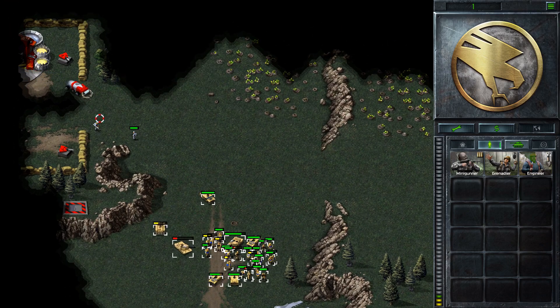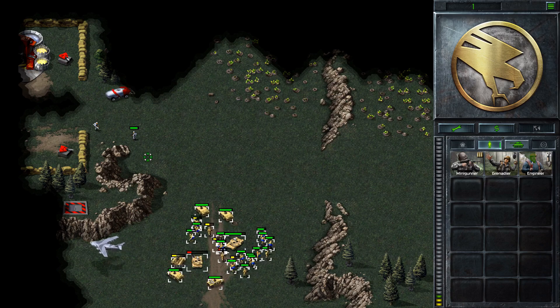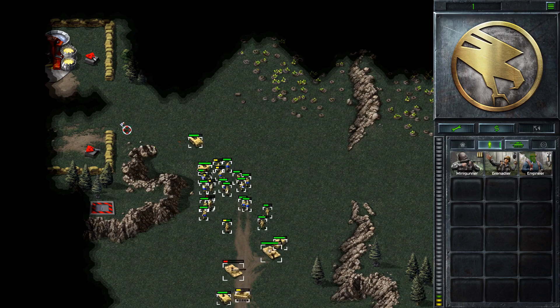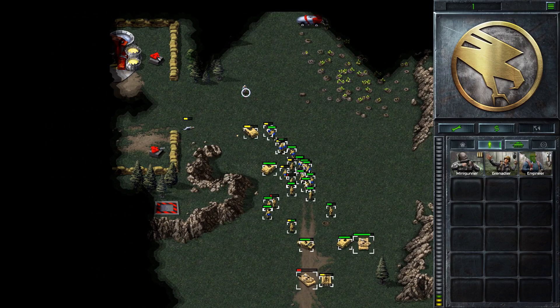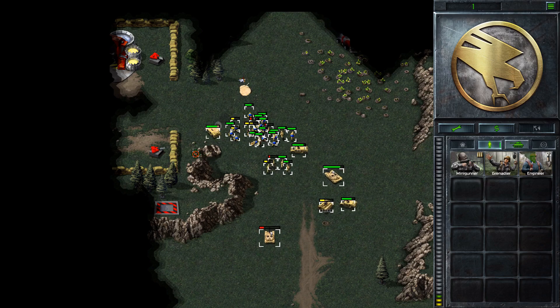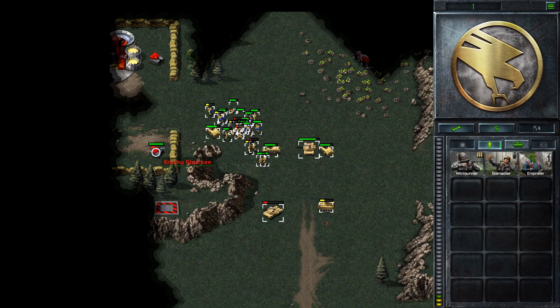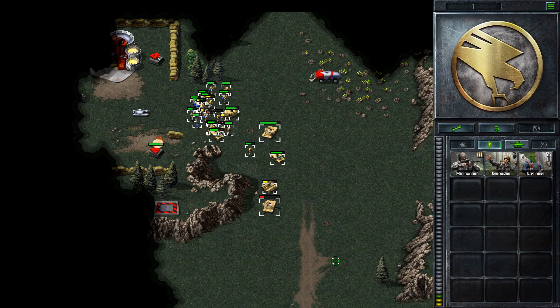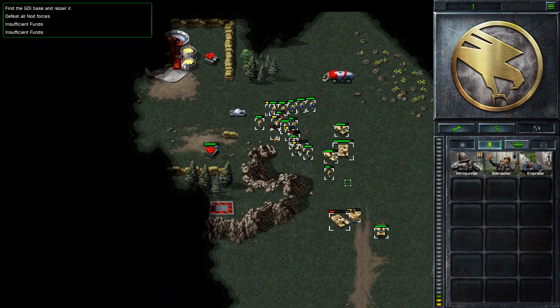And it's a good idea to try and take out the turrets at some point — sooner rather than later. There's a tank there. Let's draw the tank out.